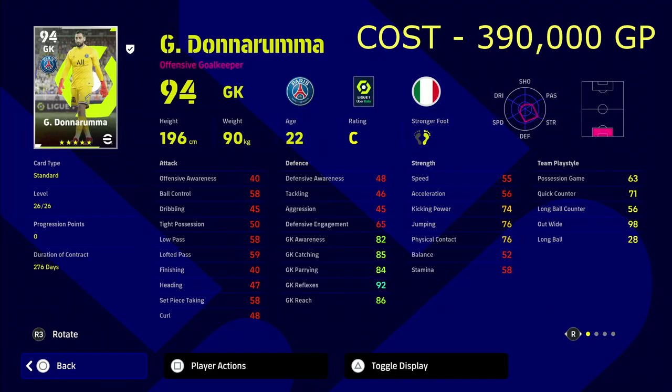He costs 390,000 GP. This is how I have trained Donnarumma — huge emphasis on goalkeeper reflexes, not so much on catching or awareness, and we'll get to that in a second. Donnarumma is top three goalkeepers for me. I would put him in there with Oliver Kahn and one other goalkeeper we'll get to in a later review. He goes to a 94 overall.